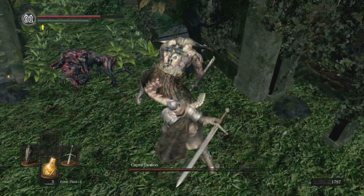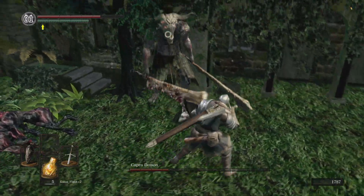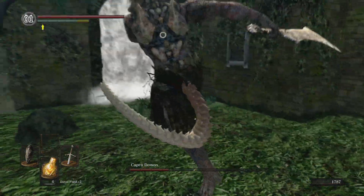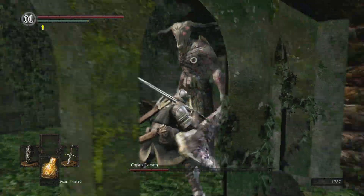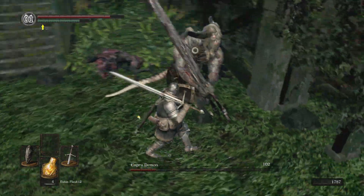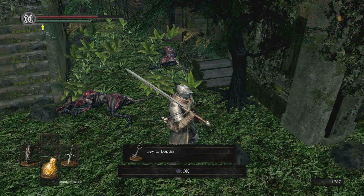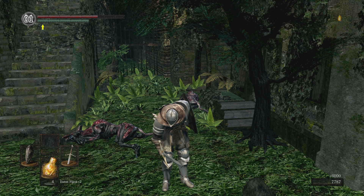That lame jump attack — and camera angles, of course. Apparently I wanted to kick him right there. You don't want to get hit by that, that's for sure. And he's dead. We need that key — that's the key to the Depths, which is the next area that we're going to be hitting.